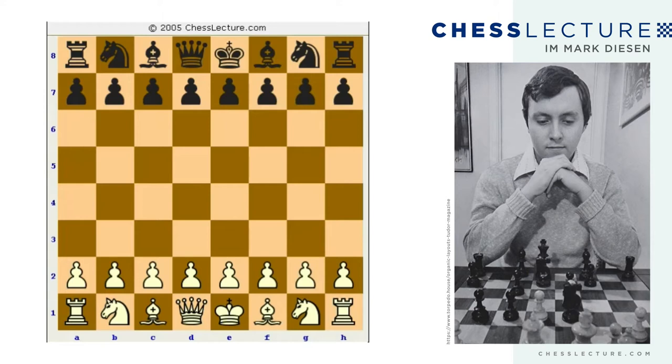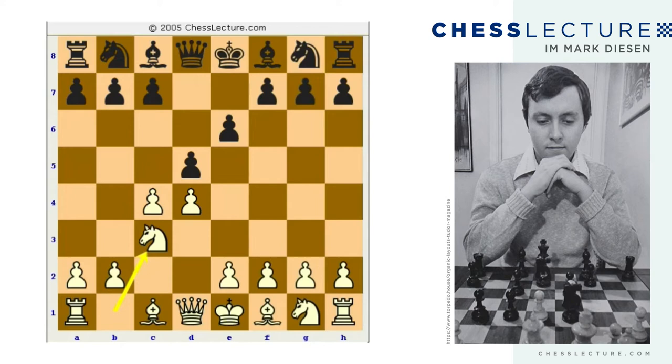Let me quickly show you what variation we're talking about. We're black and play e6 or c6 here. A lot of the players that play the Noteboom play e6 first. That gives white the option to play the Exchange Queen's Gambit, but with a little less force than in some other possible variations. The Noteboom Variation is characterized by this structure we have on the board here. Black first plays d5, then e6, then c6.